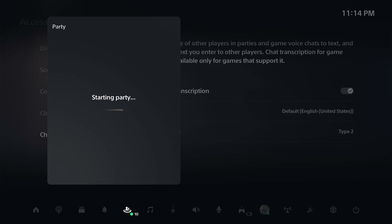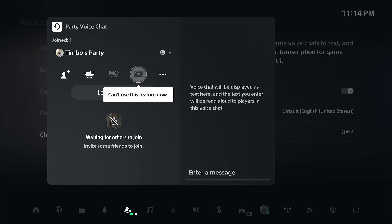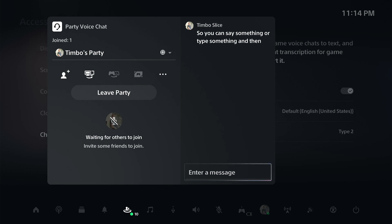Your friends will be able to hear you when you type something. This feature will also take their voice and turn it into text. It says: 'Voice chat will be displayed as text, and the text you enter will be read out loud to other players.' So you can say something or type something, then press R2 and it will read that out loud as a message.